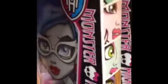They have Skull Shores Abby, Skull Shores Draculaura, and Skull Shores Ghoulia back there. They have Cleo's Wig, Claudine's Wig, they have Ghoulia, and another Cleo.